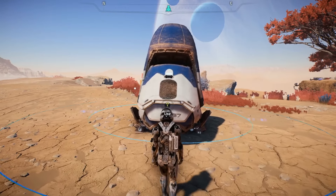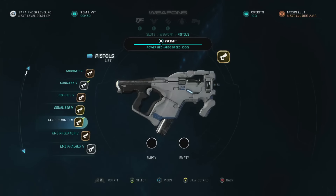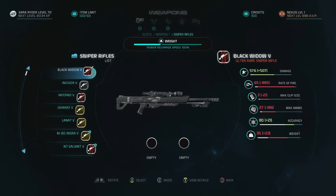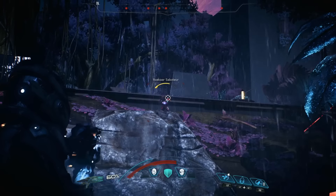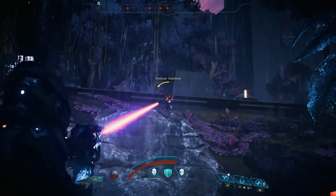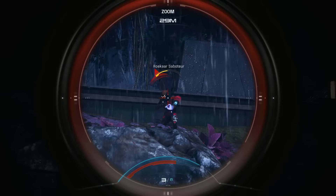Let's take a closer look at our weapons. In Mass Effect Andromeda, there are four categories of guns: pistols, shotguns, sniper rifles, and assault rifles. Plus a range of melee weapons for up-close combat. All guns are available to every player — there are no class restrictions. So if you decide you want to try something new, it's as easy as switching your loadout.